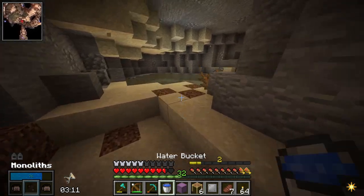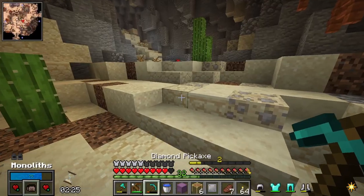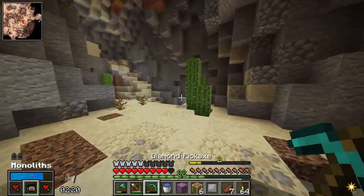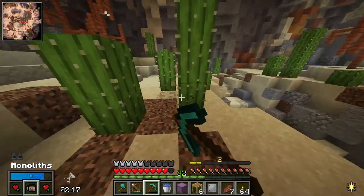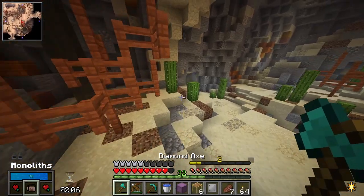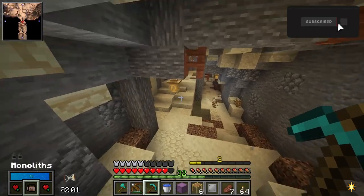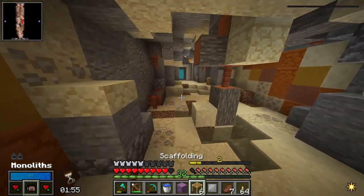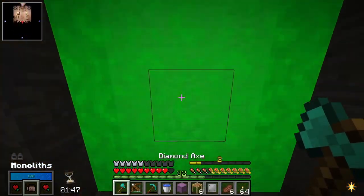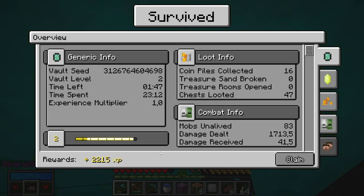Three minutes left — I think that is good. I need to find a way down. I'm actually already back. Leftover spider, please go away. I will grab cactus just in case. On these episodes, we will have to do a bunch of farm making — maybe I'll stream it. Make sure you're subscribed and have notifications on so you don't miss that. I'd say this is pretty successful — time to head back home. And there we go: Survive the vault, level two. We got 2215 XP, almost enough to get us to level three. 83 combat mobs unalived, 47 chests looted in total — nine gilded, 16 ornate.